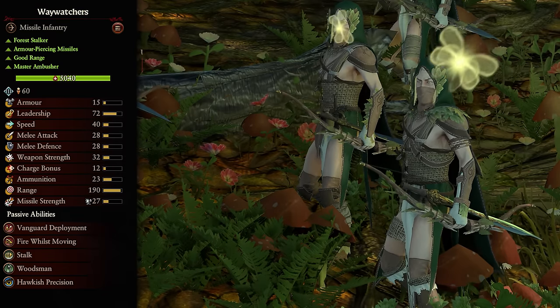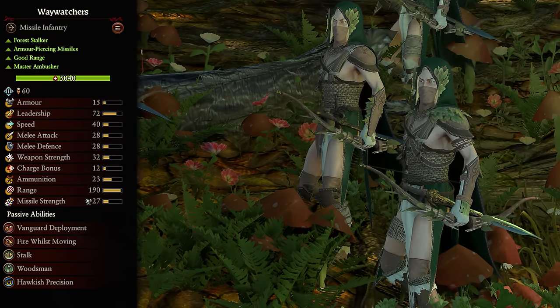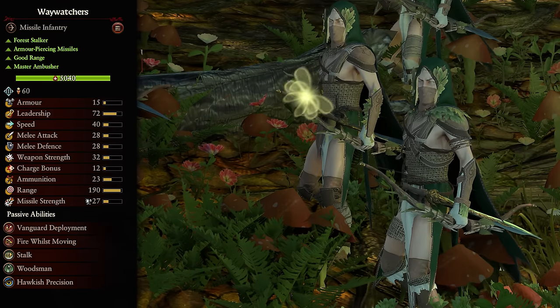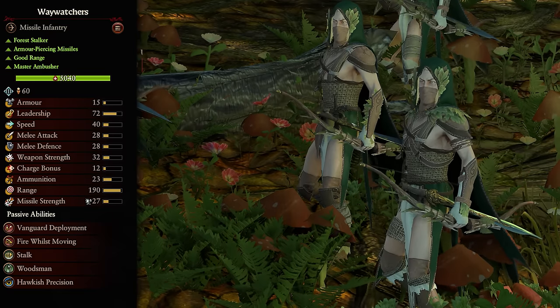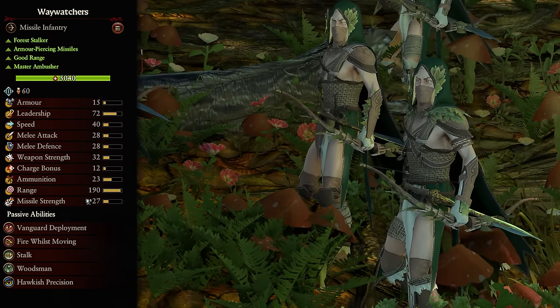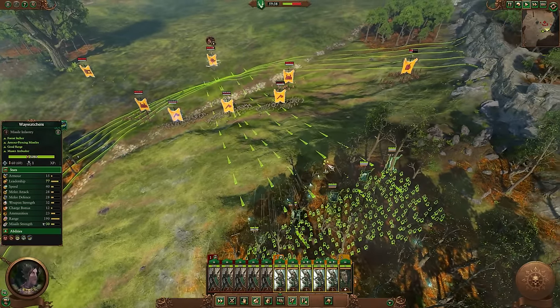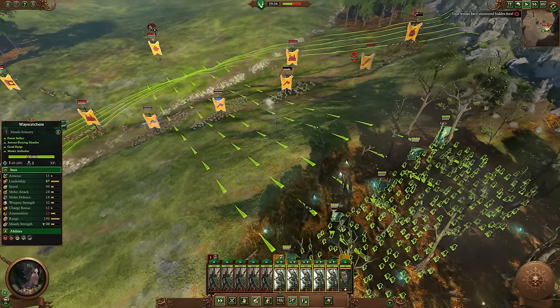Next, we have the Waywatchers. Moving back towards some pure ranged units, Waywatchers are some of the best archers you can find in-game. Zero melee capabilities mean they'll die in seconds if they get caught out, but that's not the point. They have huge range, plenty of ammo, and a very respectable armor-piercing damage, all with that nice curved firing arc. You could use them on the back line and they'll be able to pick apart enemies just fine, even better if you keep them firing with that hawkish precision.